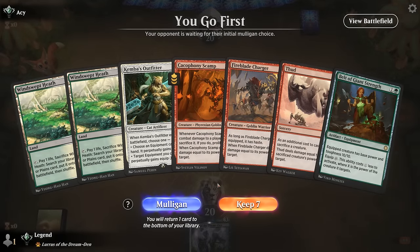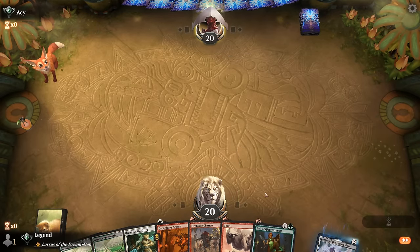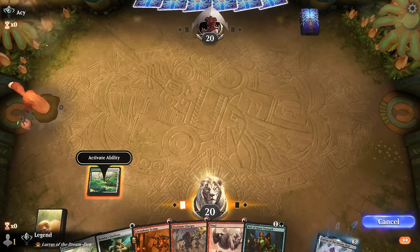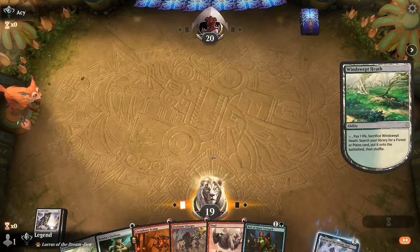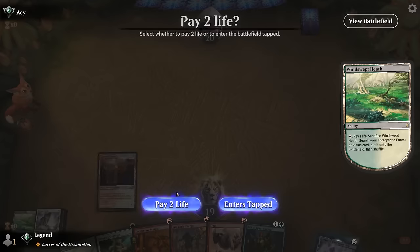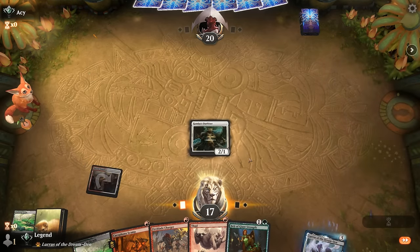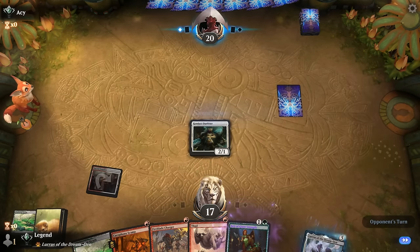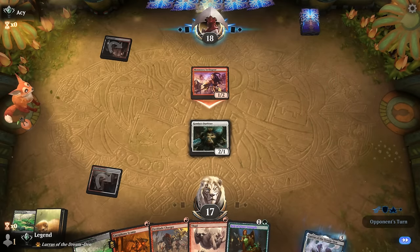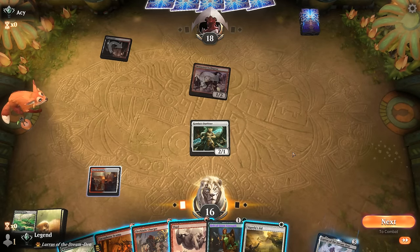Okay, we're on the play and our hand has a lot of potential — Outfitter, discounts, belts — and then we have a Thud to sacrifice either Charger or Scamp for a clean 20 damage. We want to get a red-white source here probably, and hope they don't have a discard spell for Belt next turn. If they do, we still have Lurrus to eventually get it back. Opponent appears to be on a burn deck.